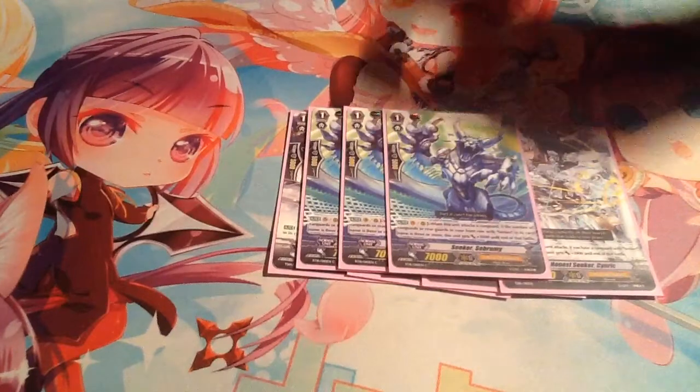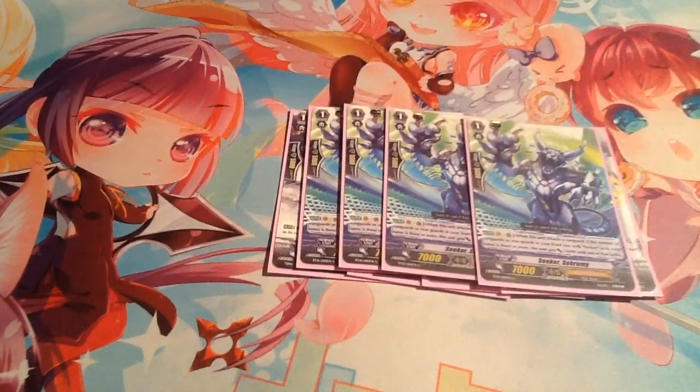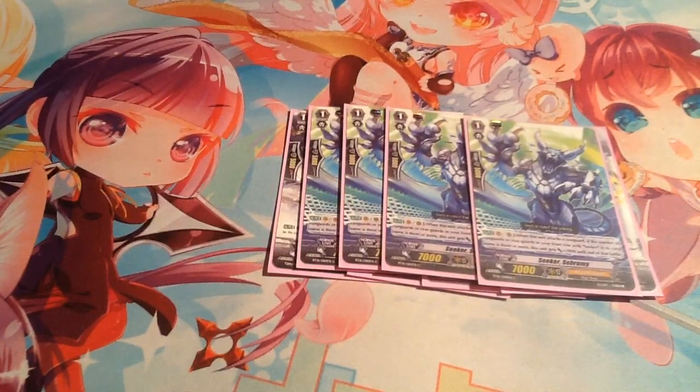Seeker Seabrumi — skill: vanguard, rearguard. When this unit attacks the vanguard, if you have a number of units in your front row with Seeker in its card name that is 2 or more, it gets plus 3k when it attacks. This is your ideal ride — you always want to try to ride it.